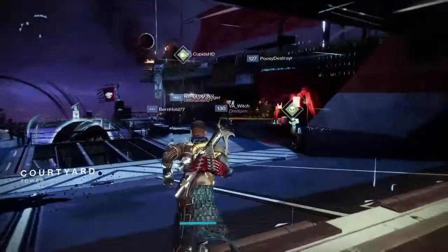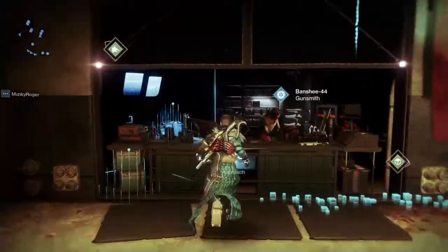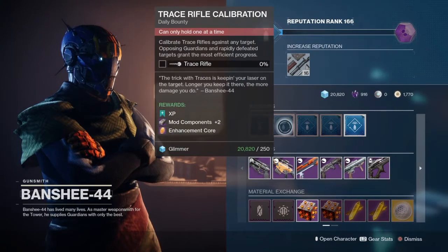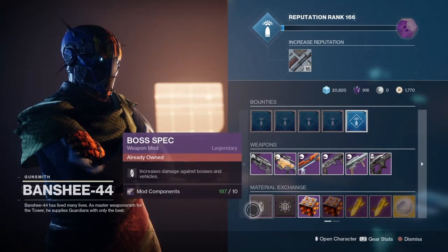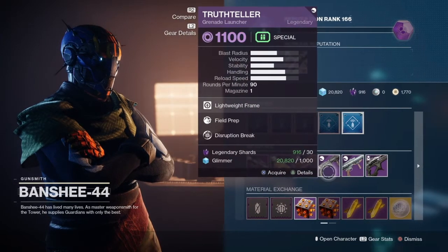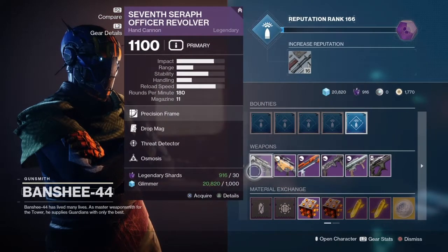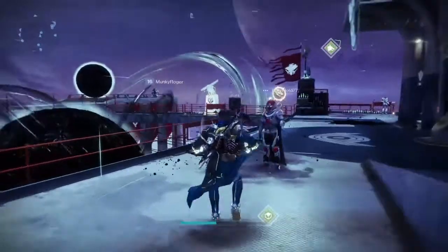First up is Banshee. I've already picked up the bounties for today, but the bounties he is selling right now are Bow Calibration, Trace Rifle, Sword, and Arc Calibration. He is also selling the Boss Spec and Surrounded Spec mods. He's selling the Seven-Five Officer Revolver, Long Shadow, Wishbringer, Truth Teller, Bad Omens, and a Tarantula — the rolls aren't the biggest but if you like them, grab them.